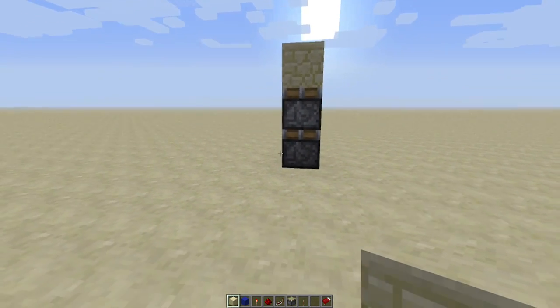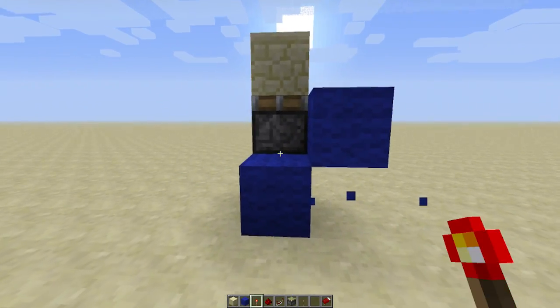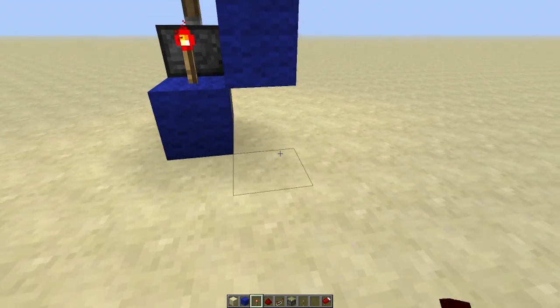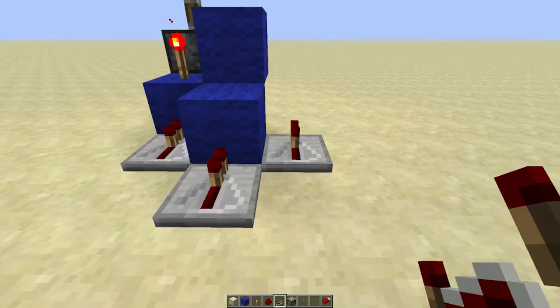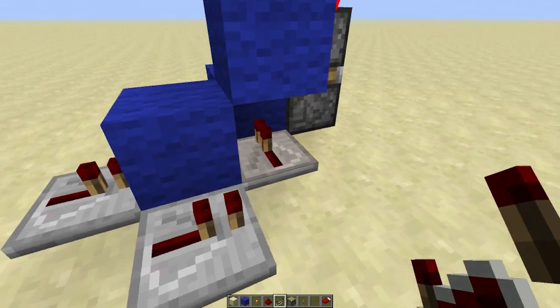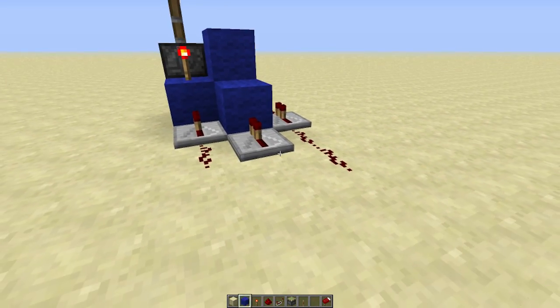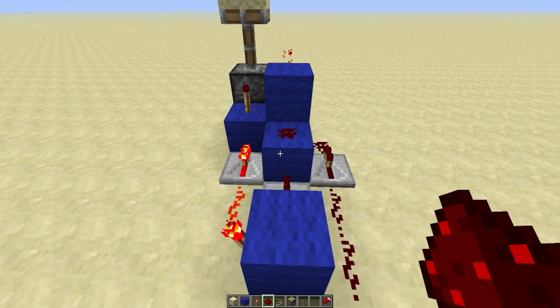You're going to start off with two pistons like that and then two blocks that are diagonal there. Torch on top of that one, torch on the side of that one. Then you're going to have a block there, three repeaters like that, and one repeater around here, and then fill that in with redstone. A bit like that, and then a block there with a torch on the side and redstone dust there.